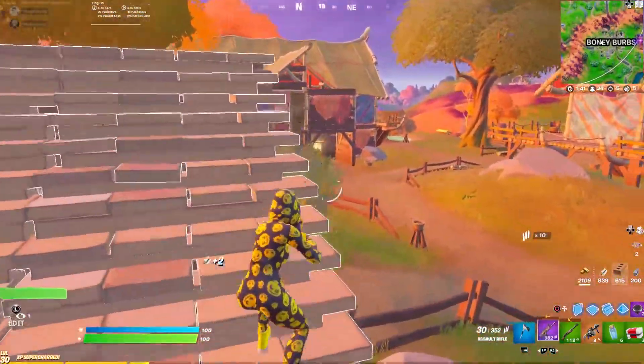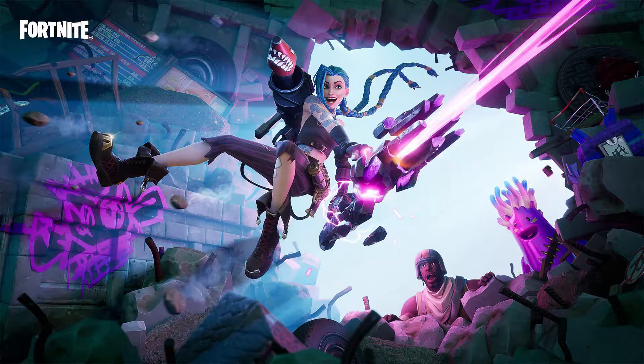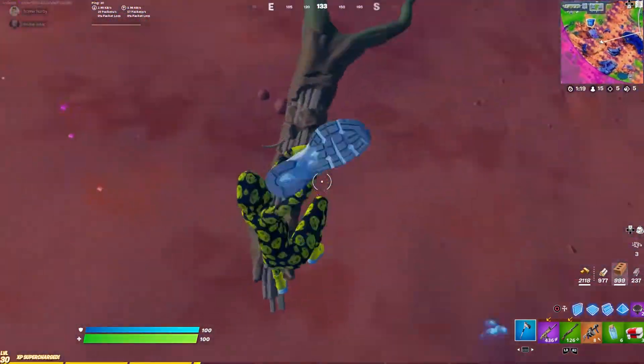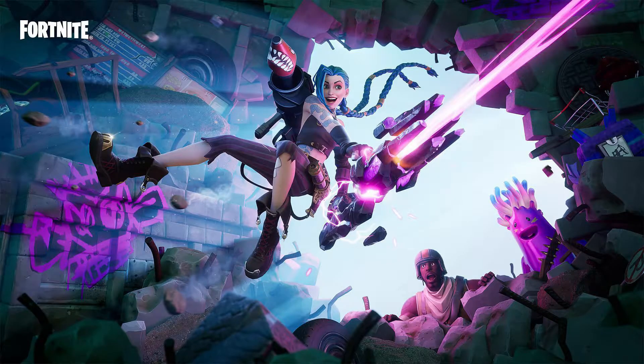Looking at the loading screen, it looks like Jinx is breaking into some type of stone building. At first I thought maybe this is the vault of vaulted skins, but then I saw the Jelly skin, some llamas, and what looks like a restaurant board in the top left. Maybe it's a junkyard of some sort. Either way, the Aerial Assault Trooper was in this building when she broke through it, using the minigun she has, just causing havoc everywhere.